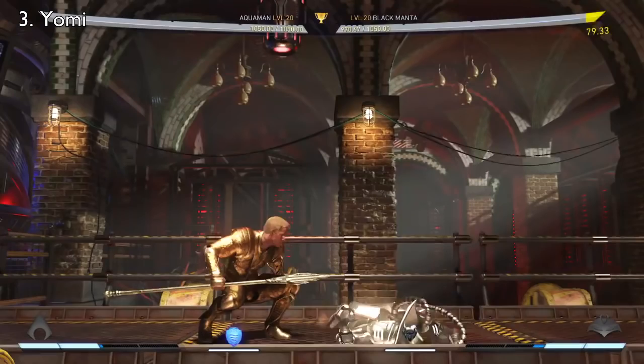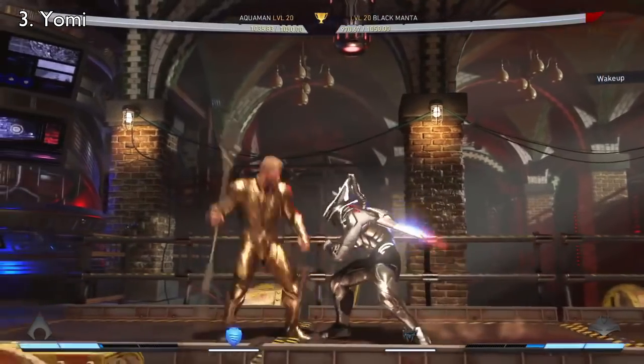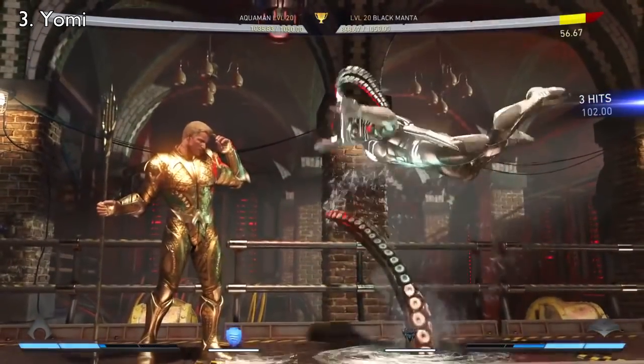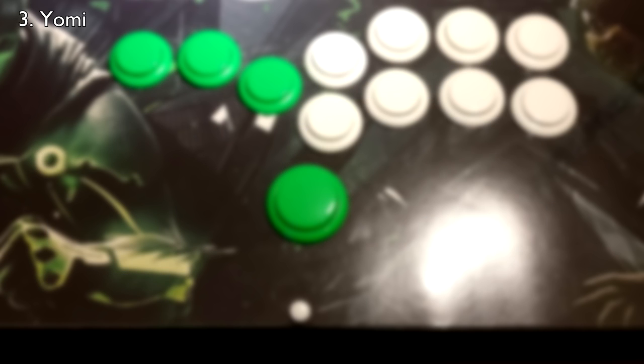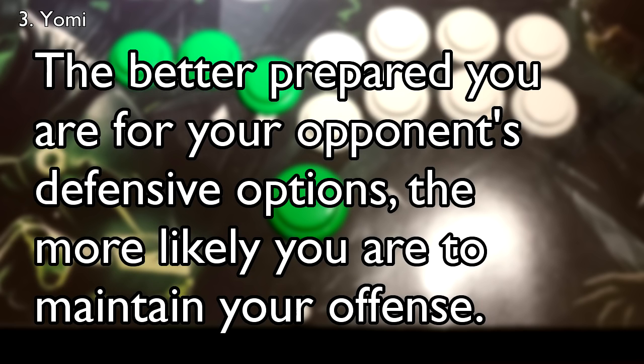You could also throw your opponent for your punish. This is especially important because a throw punish cannot be teched. If the move is at least minus 10 and within the range of your throw, your opponent can't do anything to stop it. When it comes to optimizing Yomi, the key takeaway is this: the better prepared you are for your opponent's defensive options, the more likely you are to maintain your offense.